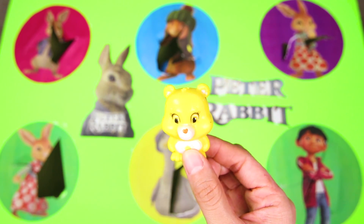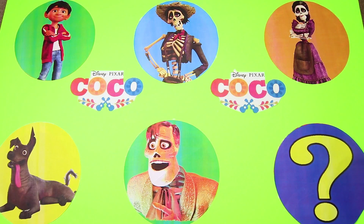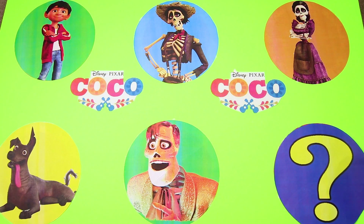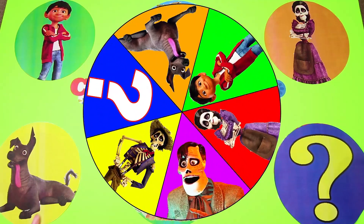Are you ready for another adventure? Let's go! Welcome to the Coco Spin the Wheel game — it's me Ellie Sparkles! It's time to spin the wheel again and this time we have all our favorite characters from the new Pixar movie, Coco! Let's see who's playing in our game: Miguel, Hector, Mama Imelda, Dante, Ernesto, and a mystery character from another movie! The mystery character is a princess who lives on a tropical island and she has a silly pet rooster named Heihei! Give me a big thumbs up if you already know who the mystery character is!